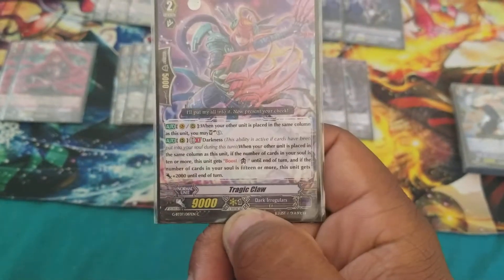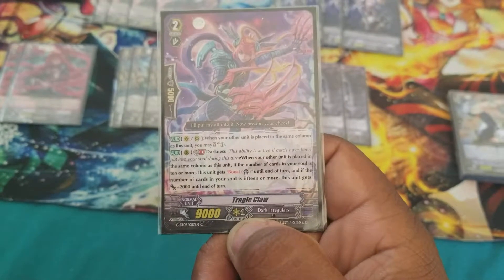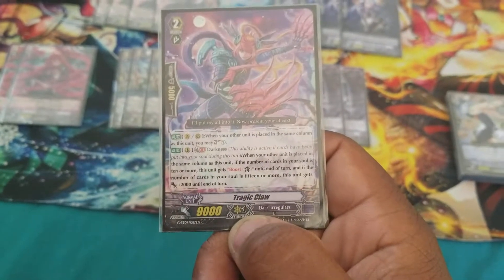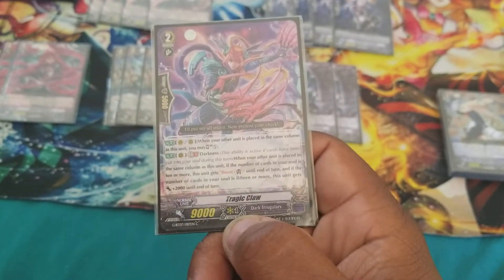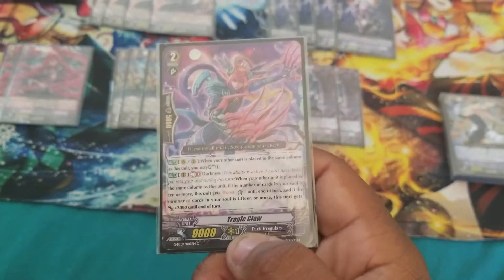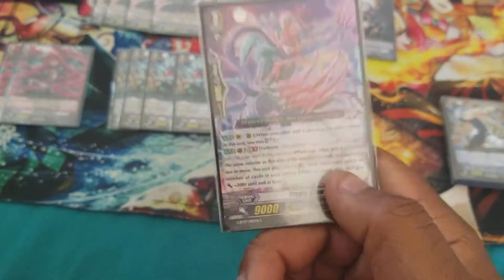Here comes one of our more useful grade 2s: Tragic Claw. When a unit is placed in front of it, Soul Charge 1. Darkness — if there are 10 or more cards in the soul, this unit gains boost; if there are 15 or more, it gains 2k, making it an 11k booster. What people might not know: if you place it behind the Vanguard, every time you stride, you can Soul Charge 1.